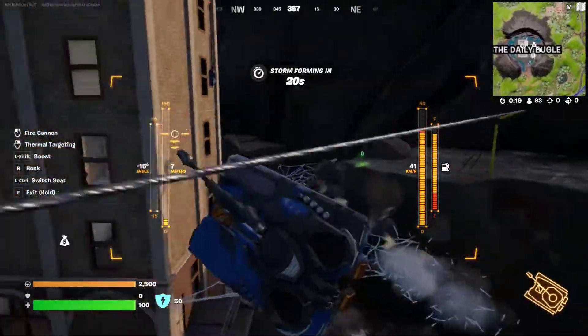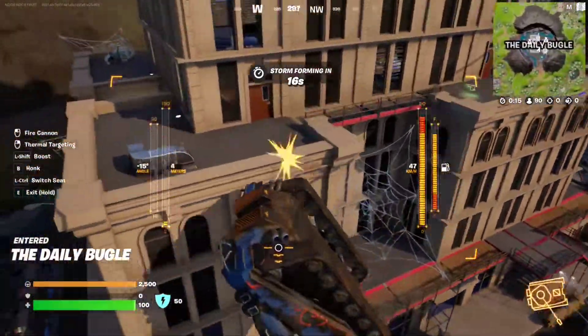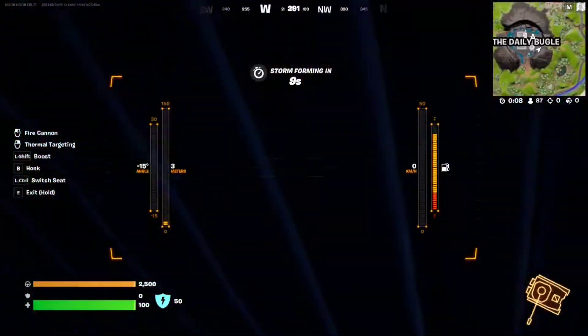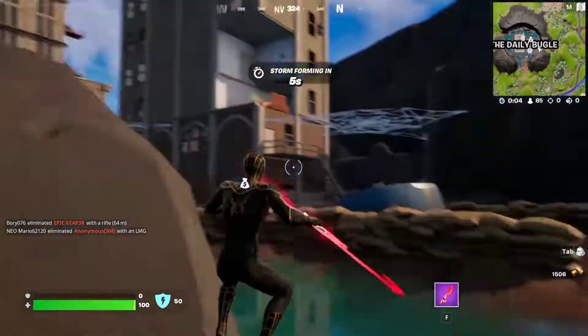The bouncers are a bit random, but as you can see they give you a lot of air time. Just bounce around with the tank and that should give you three seconds of air time, completing the quest. It's very easy.